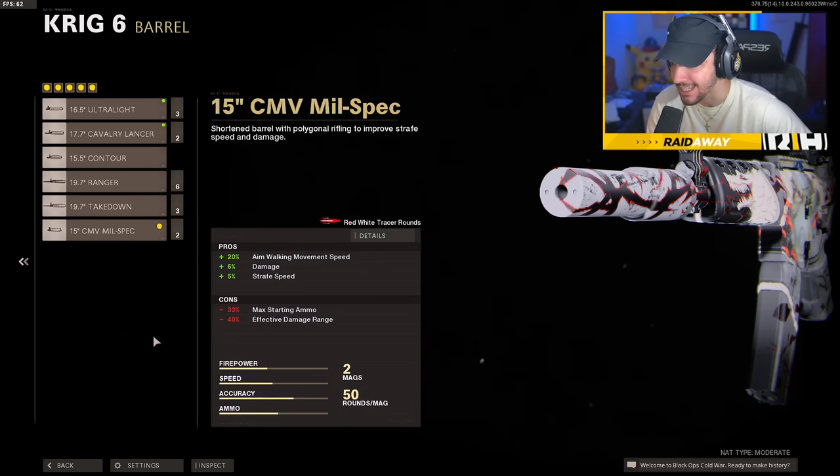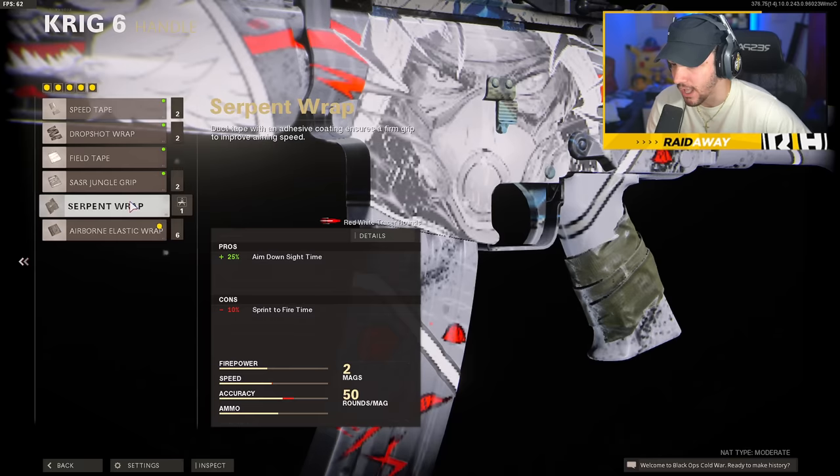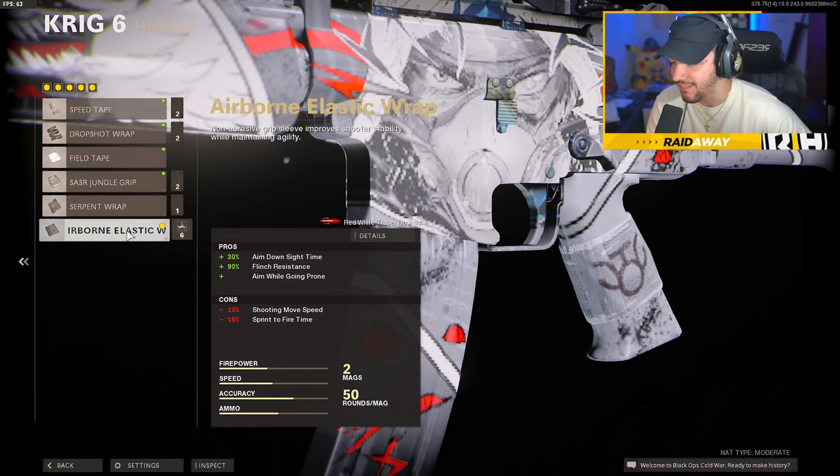It has a barrel for aim walking movement speed and damage range — though effective damage range is minus 40%, which is probably gonna hurt the gun a bit. We have the 50-round magazine and the airborne elastic wrap, which we can maybe change since we're probably not even gonna see that in game. I'll just put the speed tape on.